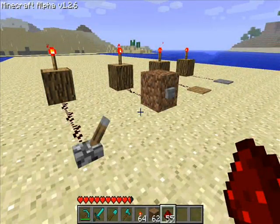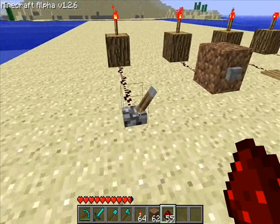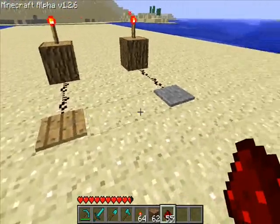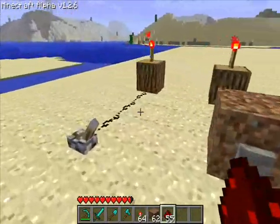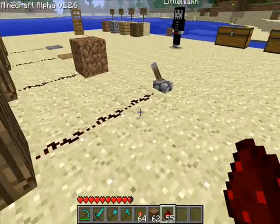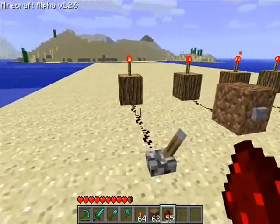Now let's cover switches and pressure plates. You can see here that we've got four things lined up. We have a switch, a button, a wooden pressure plate, and a stone pressure plate. We have them all rigged up onto these redstone torches sitting on top of the logs, connected with redstone dust, so that we can demonstrate when they are working.